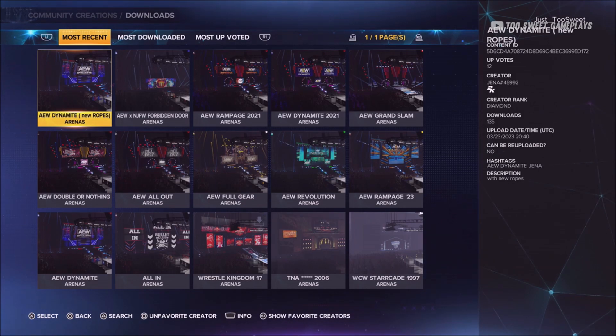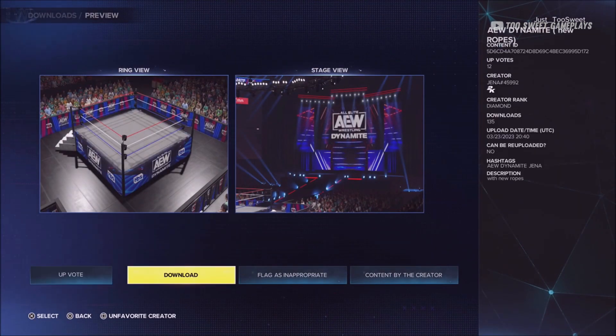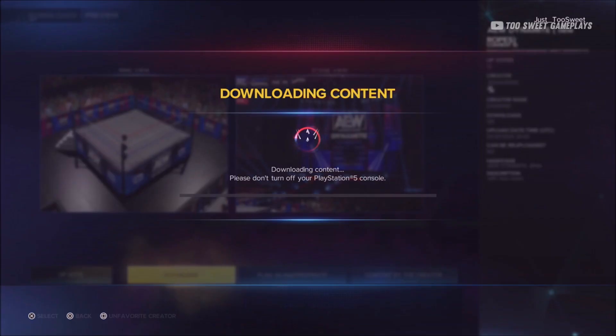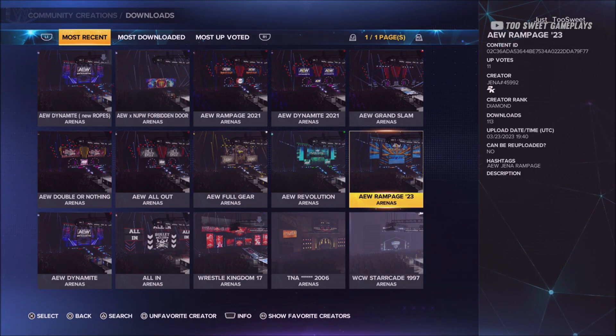Once that pops up, you should see all the arenas Jenna has created. Go ahead and make him one of your favorite creators — he makes the best arenas in WWE 2K games. These are all the arenas he has created, but in this video we're going to focus on 2023 AEW Dynamite and AEW Rampage. Click on it and select download. After that's downloaded, you want to download AEW Rampage.